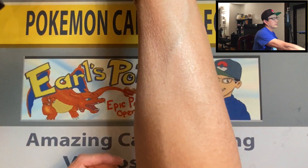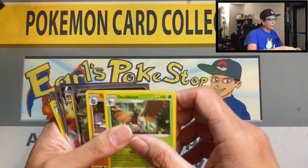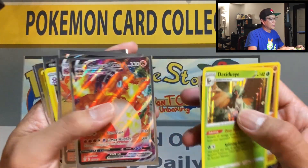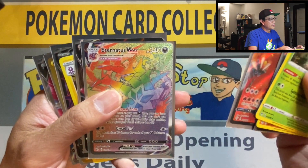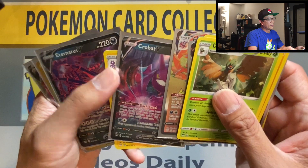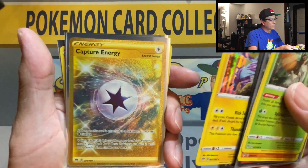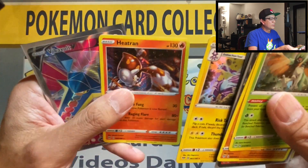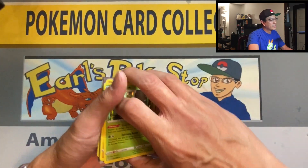What a day, what a video we just had guys — unbelievable hits! I wasn't expecting these hits from one booster box. Here are the pulls today — not too shabby. Look at this hundred-dollar card right here: Charizard VMAX. Toxtricity VMAX rainbow rare, Crobat V — that's like a $19 card. Capture Energy gold card, Scizor VMAX full art, Corviknight, Heatran, Vikavolt V, Rillaboom V.